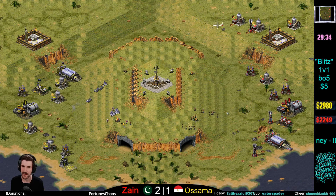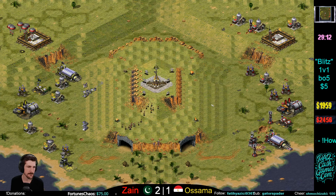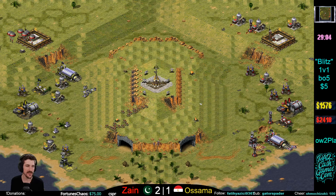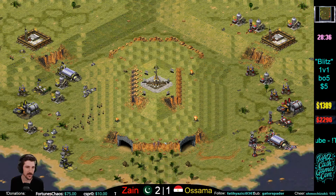Zane now with three Prism Towers — still a pretty nice economy though, four oils. But Zane has no tanks. You definitely want to have tanks — tanks are important. Zane losing a few Rockies. Navy Seal now from Osama.